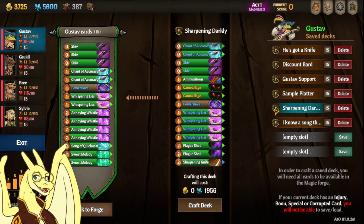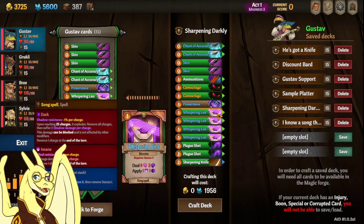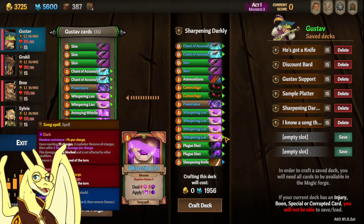Then I have a Sharpening Darkness build that is all about applying sharpness to yourself and using the new Dark Sharpness perk, which makes these Whispering Lies really pop.